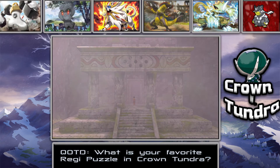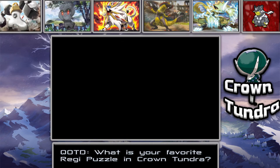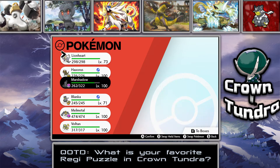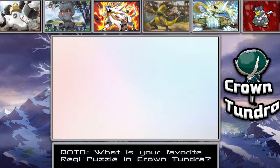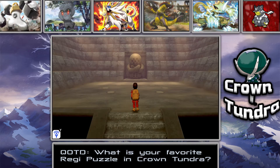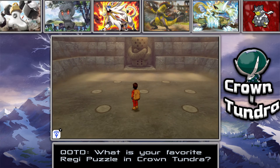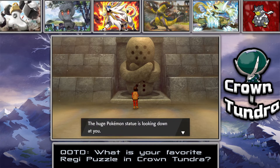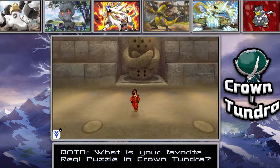We use the whistle and it opens the door — nice! Before we start, I'm switching to Lionheart, who has Cosmic Power. I think Cosmic Power boosts Special Defense and maybe Defense. I love how this Registeel area plays remixed classic Generation 3 music. The giant Pokémon statue is looking down at us, and it looks like we have a puzzle to solve.